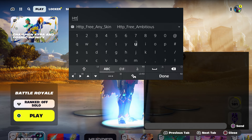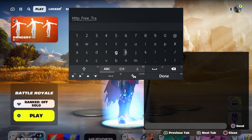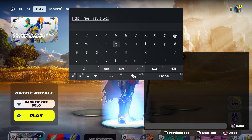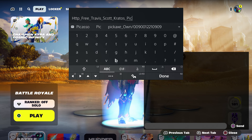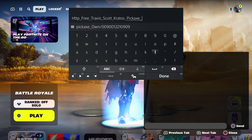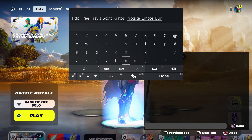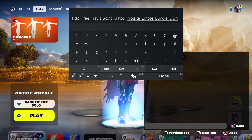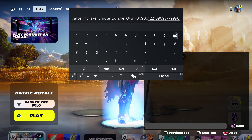It's a limited time method and they're giving it out to certain people. Type in HTTP, then type in 'free', then type in 'Travis Scott', then put an underscore and type in 'Cradles', then underscore 'pickaxe', then underscore 'email', then type in 'bundle' because we're trying to get the bundle too. Follow the steps — put an underscore and type in 'own' like you guys own the skin.